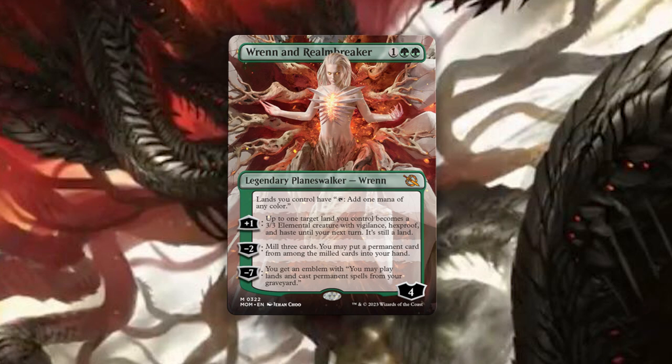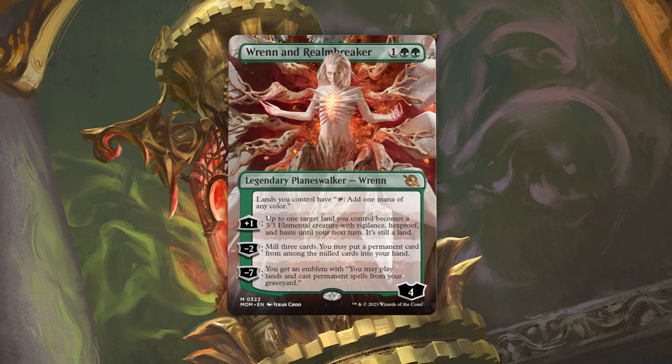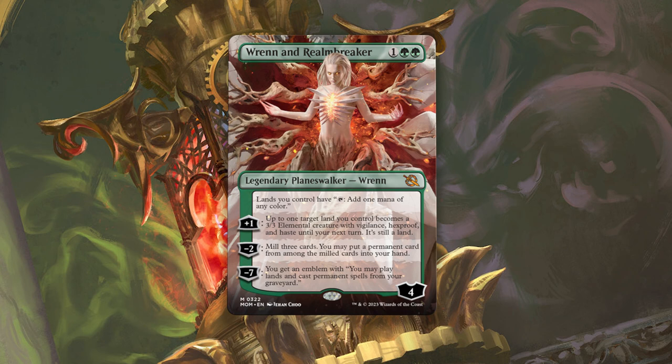You can minus two and mill three cards. You may put a permanent card from among the milled cards into your hand. You can also minus seven and get an emblem where you may play lands and cast permanent spells from your graveyard.